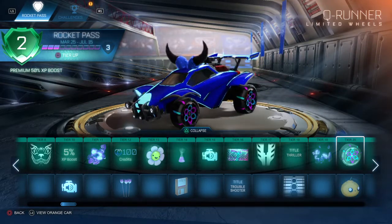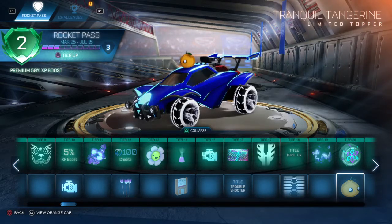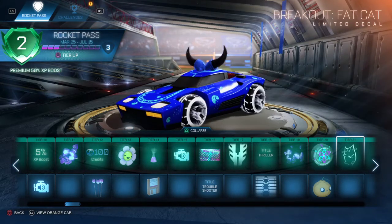Tier 20, you get the Q-Runner Wheels — quite nice — and the Tranquil Tangerine, which is a quite cool, cute little topper. Tier 21, the Breakout Fat Cat, which is what Connor Smith is.